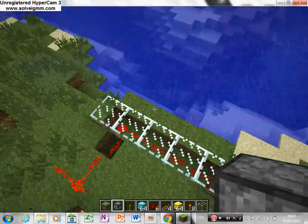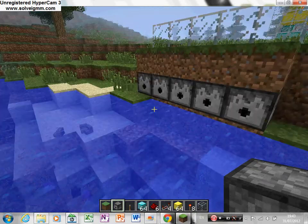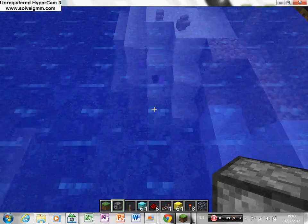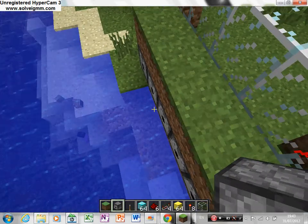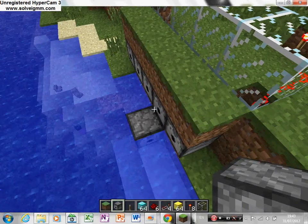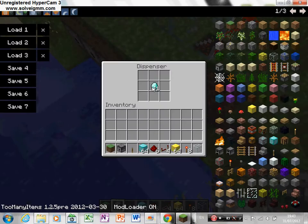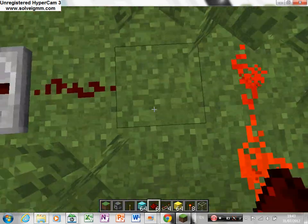I just have this little thing I was playing around with - machine gun dispensers now shooting out some random stuff. As you can see I have some wool, diamonds, and I just put some redstone here.